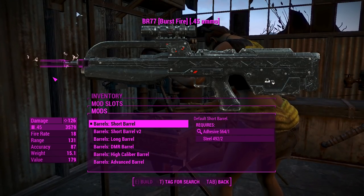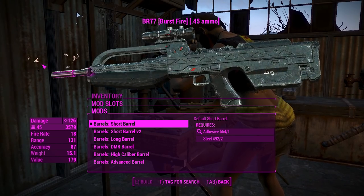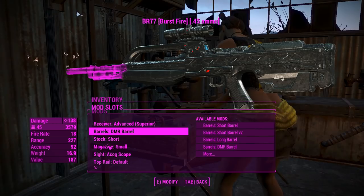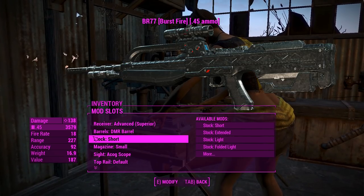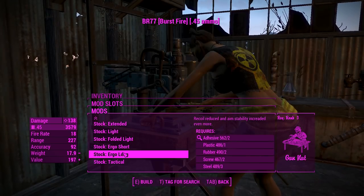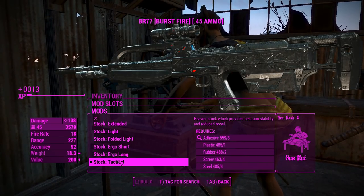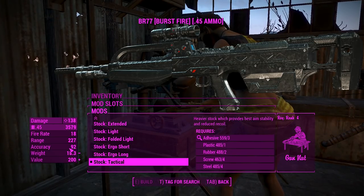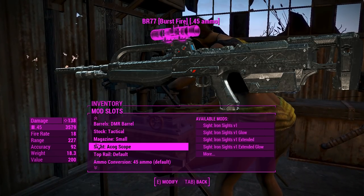I want to make this thing a DMR from Halo Reach, because Halo Reach had the best art direction of all Halos and I will fight you on this. We've even got a little bit of a flashlight there — I wonder if that'll work, not sure. For the stocks, we're going to scroll right to the bottom and chuck on this tactical stock. That'll help us out with recoil the most and give us a little bit more accuracy, which is nice, at the expense of a little bit more weight.